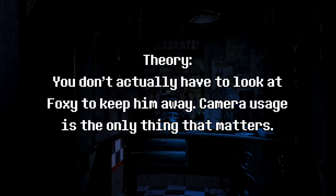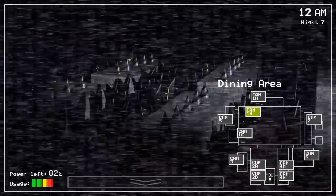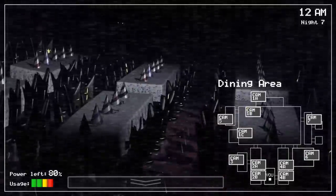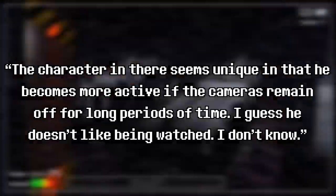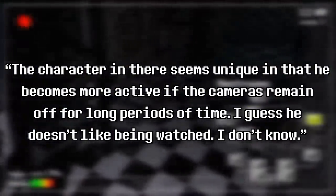Theory: you don't actually have to look at Foxy to keep him away — camera usage is the only thing that matters. Answer: True, actually. This is something that's genuinely helpful to know, because it lets you keep the camera on something more important, usually Freddy. The game literally tells you something along those lines: 'The character in there seems unique in that he becomes more active if the cameras remain off for long periods of time. I guess he doesn't like being watched.'